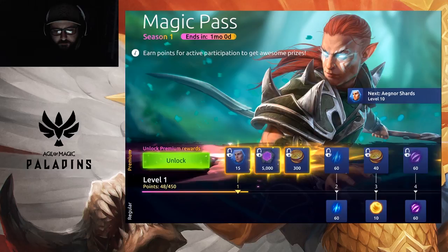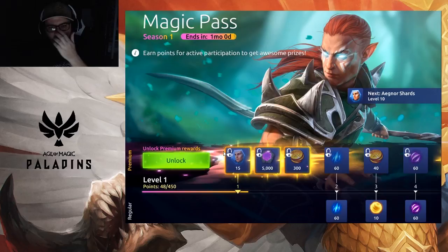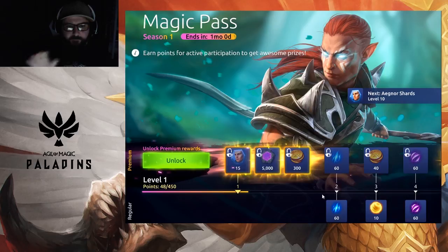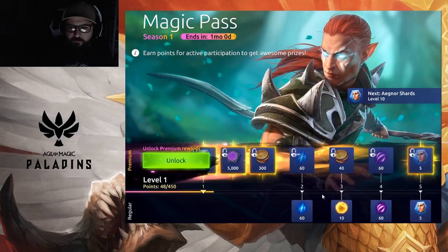So this is the battle pass — let me get it up on screen so I can mouse over it. As you can see, the free pass is at the bottom and the premium pass is at the top. When you purchase premium, both rows unlock and you receive rewards from both. Free-to-play players receive only the bottom tier. So for example, if you're a premium player and you get to level two, you don't get 60 energy — you get 120.